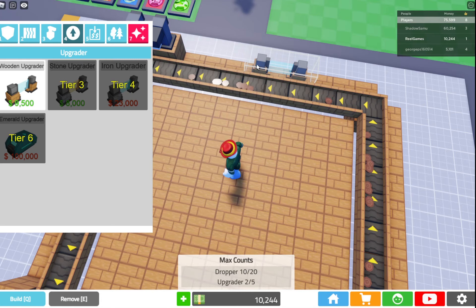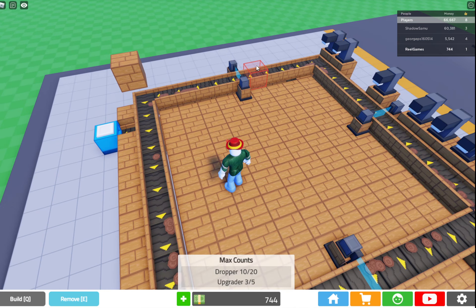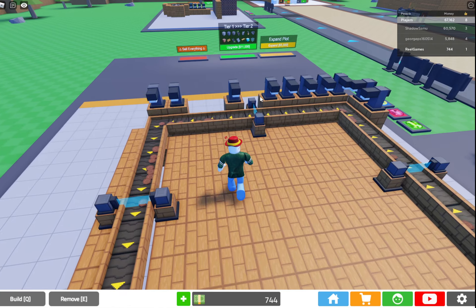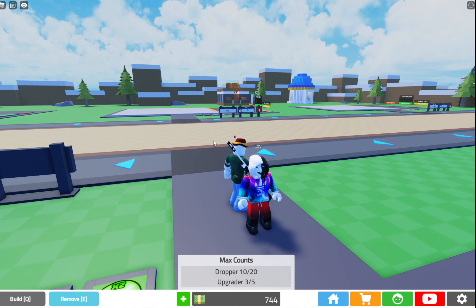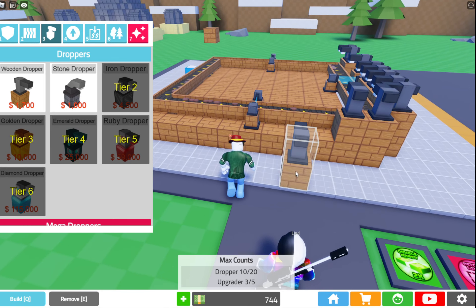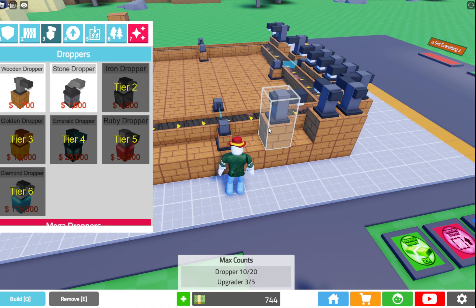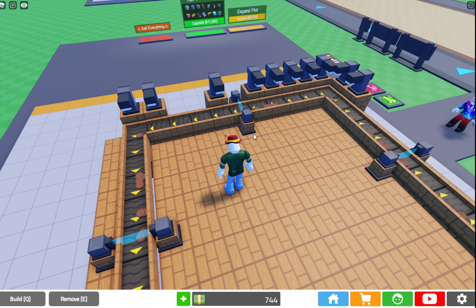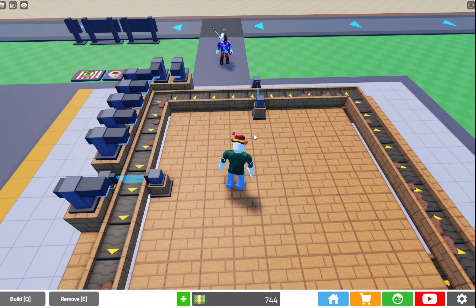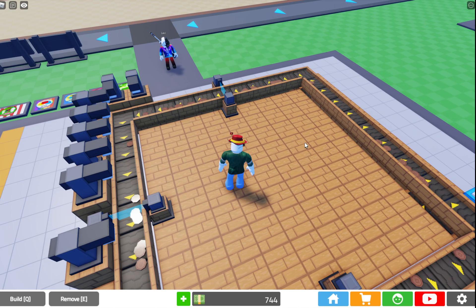So again, just get the center. Perfect. And then we can just let this sit. Obviously there's a 20 dropper maximum, but this just allows you to get every upgrader and every dropper possible. I don't know why it's not letting me use the stone ones — that's like the most efficient way of doing it. So let's respawn. No, still not working. It's really strange. Oh well, anyway. So we've got this set up now, we know which block to break when it comes to it. We're just going to let this sit for maybe five minutes and then I'm going to come back and see how much we've made.